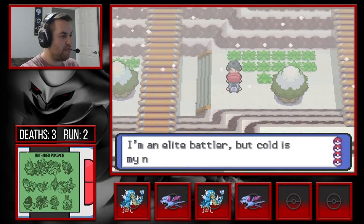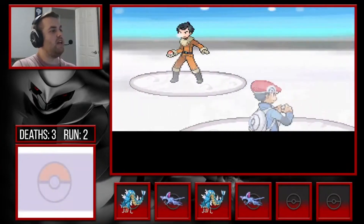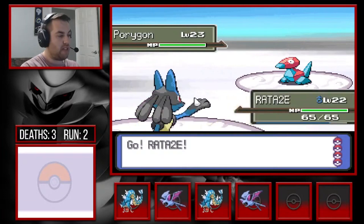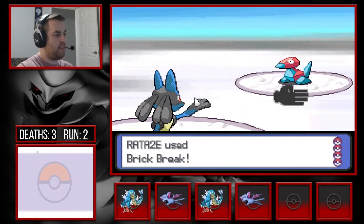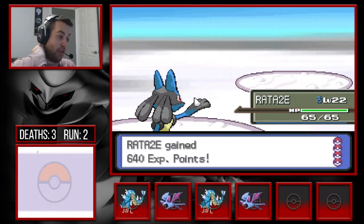I accidentally ran into this trainer. We're all healed up so surely nothing too bad can happen. The ace trainer Blake has a Porygon — that's a little concerning but it's Normal type so Brick Break should be more than enough here.